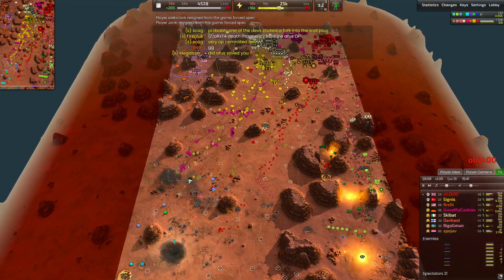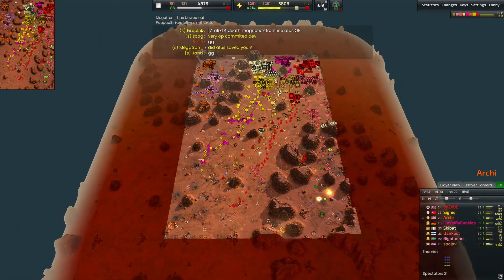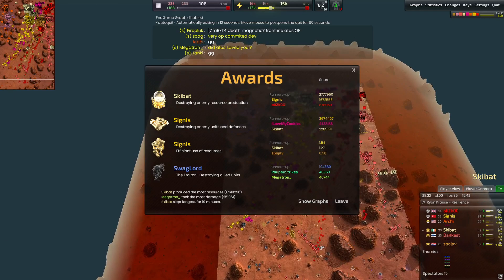Very well played, actually from both sides. Zarks had some good invasions here, but unfortunately these Marauders from Skibat were just too much to deal with. They ran around the entire map destroying the economy — it was just too big of a difference, too big a unit production difference. They were supposed to rebuild but they could not build any units. Complete domination from the north team. Very well played. Thanks for watching guys, and as always, I'll catch you in the next one.